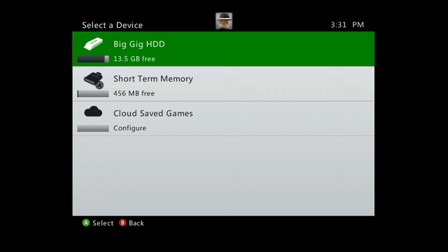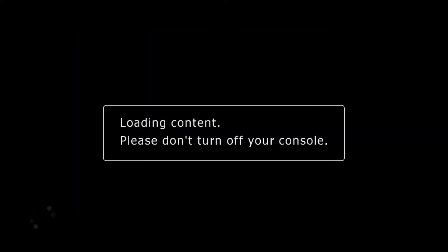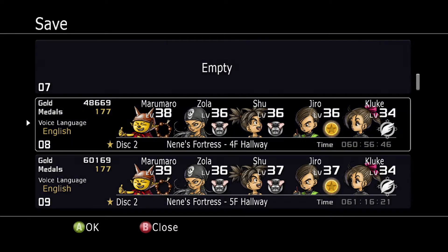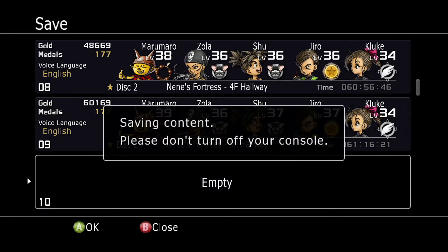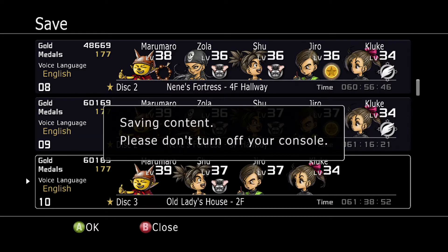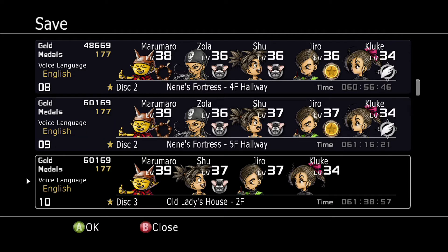Alright, here we go — we got disc 3 coming up. I'm going to go ahead and save, and that'll be the end of the episode. I will have a little clip at the end showing what happens if you don't get to Nene within the hour. I'm gonna try to get those achievements off-screen since it's the same thing we've been doing, just not taking any damage. Thanks for watching — next time we will start on disc 3. See you guys later.